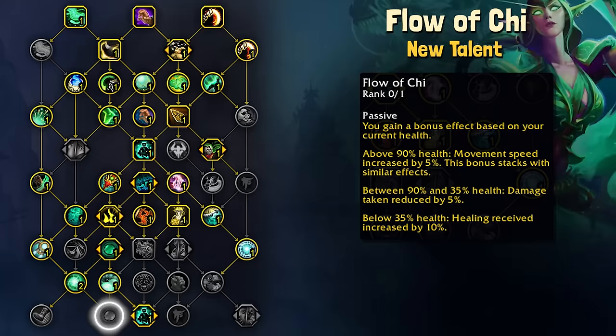Between 90% and 35% health, you take 5% less damage, which is really nice for Mythic Plus and Raid since we're regularly sub 90% health. And below 35% health, we get increased healing taken by 10%, which is similar to Save Them All, though it is personal.